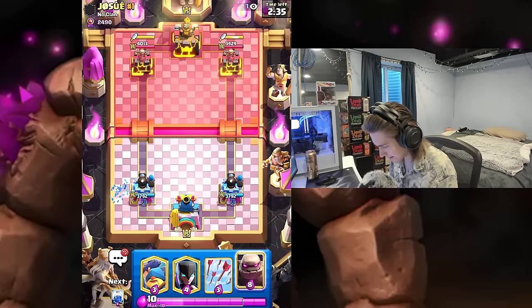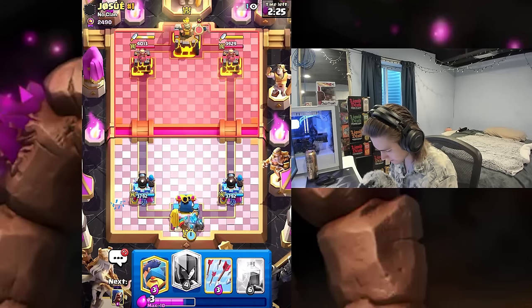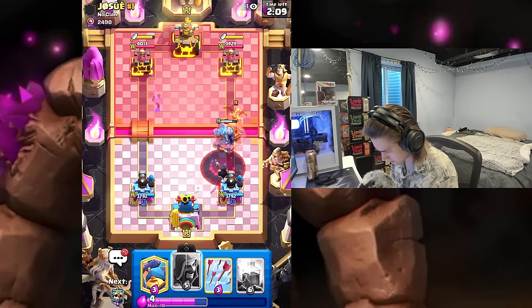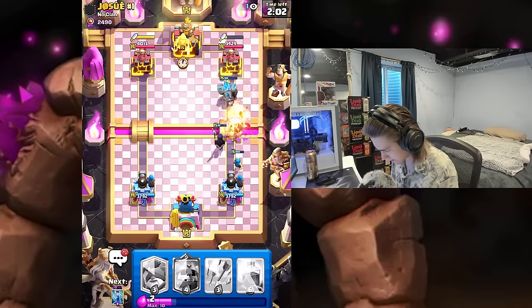I honestly have a perfect setup — I'm going to do it, just because he has dagger duchess, only reason. It might be a lava hound deck so this could be pretty interesting. Get a wizard down here with the night witch — kind of a waste of a void. Wizard gets a ton of value. He's got fisherman — I'm going to go skeleton king opposite lane.